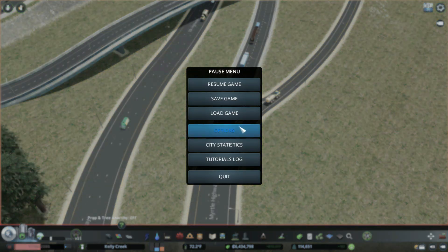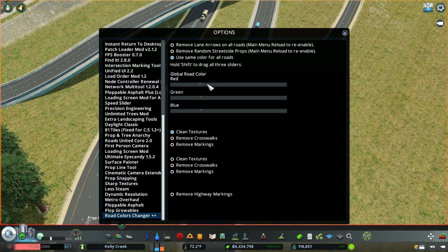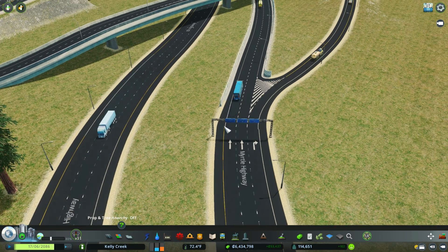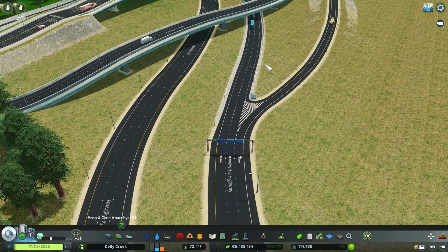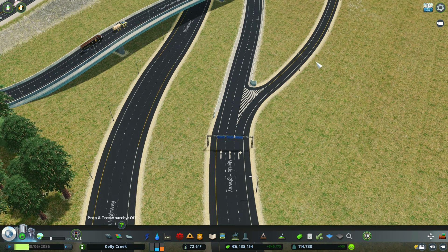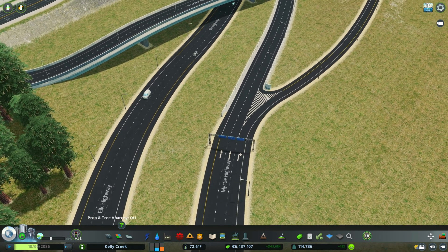First and foremost, it is a mod, so you do need to go to options. This is the main screen for the Cities Skylines mod that we're talking about. If you want a dark road, you're going to hold the shift button and go down to about 34. If you go down to 34, these roads look like fresh pavement and it looks freaking awesome. I honestly love the way it looks — it makes your city look great, it makes everything pop.